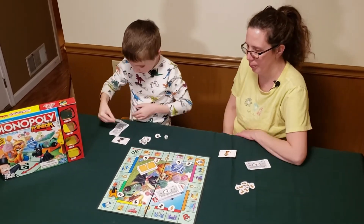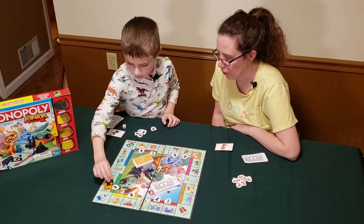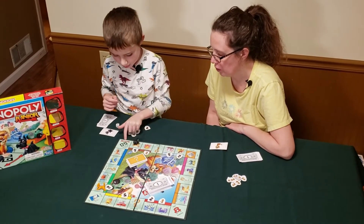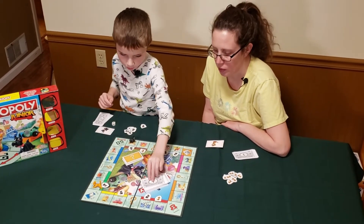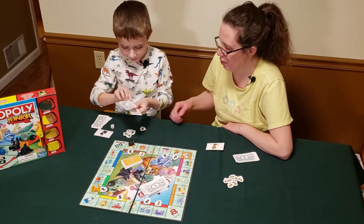All right, little Scotty. Eli rolls a six and passes Go. Since he got past Go, he gets to collect two dollars. Is it your payday? Yes, it's like a payday!